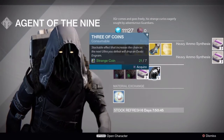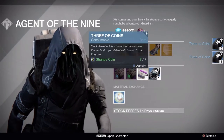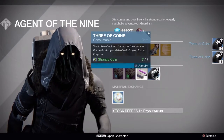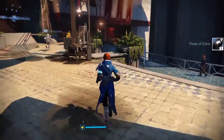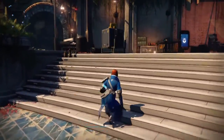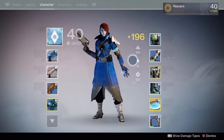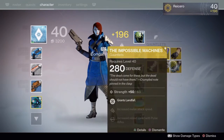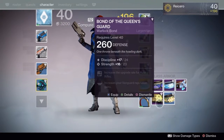Really excited to try out these Three of Coins, really excited to use these on some strikes. And I guess that's it — got the new Warlock exotic arms and I'm happy. Xur is finally selling something that's worth getting. Let's check out the new exotic, the Impossible Machines.